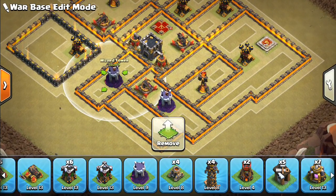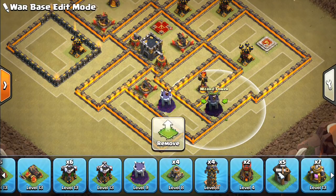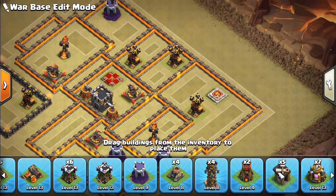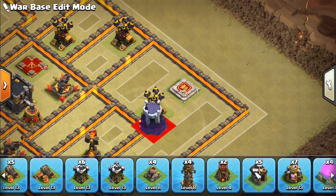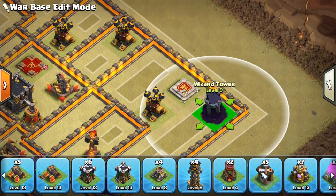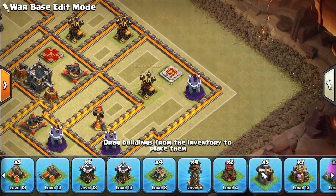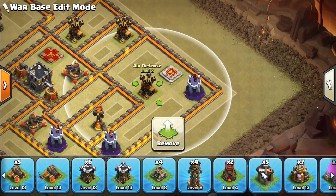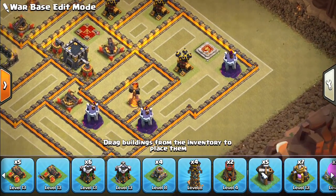I don't want to give up too much value to a kill squad at six, so we'll put the wizard tower over here. For the last wizard tower I want to prevent a bat spell in this area because there are three air defenses near each other. It can be tanked by an air defense, but what this is going to do is prevent bats from taking out this air defense. If they target this area, the bats are unlikely to get all the way over here, especially with the multi-inferno at least somewhat covering one of those air defenses.